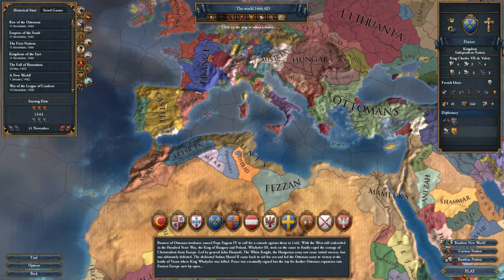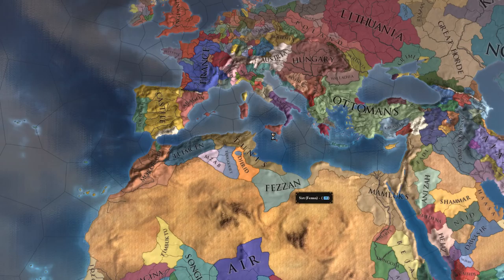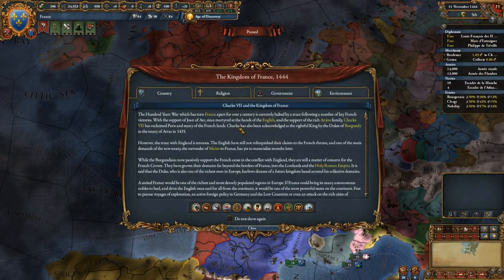All right, let's hit play and hop in. We'll just do normal mode. We'll start doing Iron Man — not this time, not the next time, but probably the time after that. Okay, Kingdom of France, 1444.